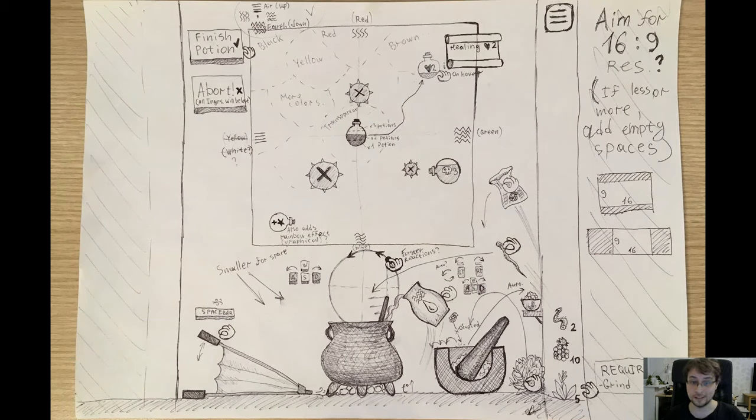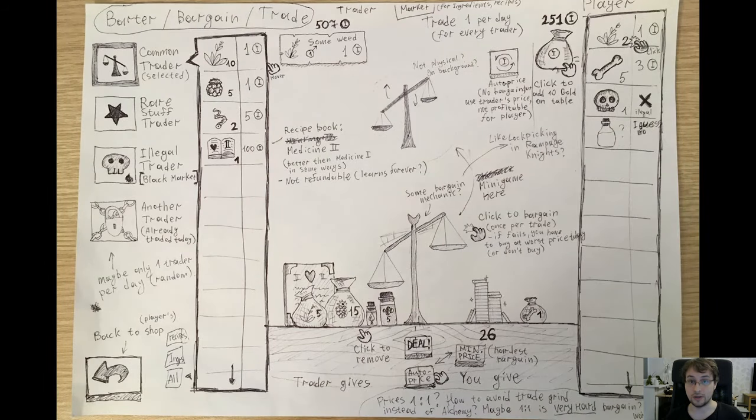Here's the main gameplay where you cook and create potions: you grind ingredients, add stuff into boiling water, and control temperature — if you do it well, you get the right potion. Here's the trade scene where you exchange items and gold. I also want to add some bargain mechanics, and I think that will be really neat.